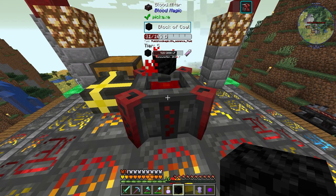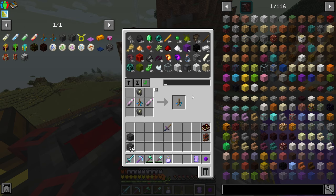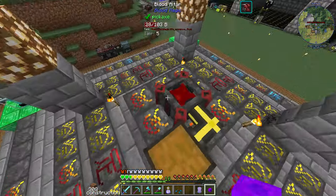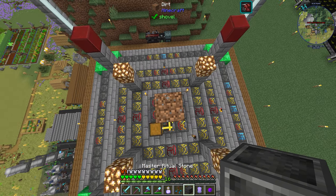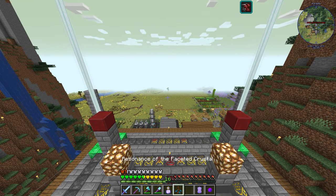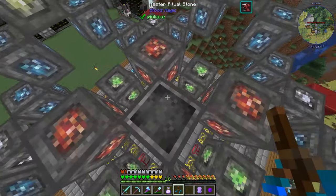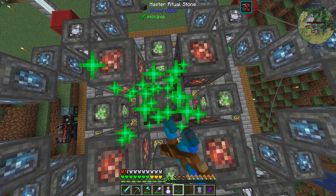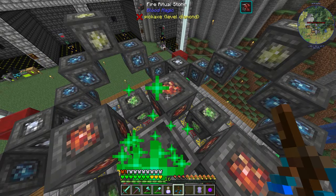I'll build up about three blocks and put the master ritual stone right here. Shift right-clicking lets you scroll between all the different rituals — we're going to scroll until we find Well of Suffering. You can see it highlights all the spots, and if you have enough ritual stones in your inventory you can hold right-click to auto-build. I'll spam right-click and there we go — it's built and has used all of them.